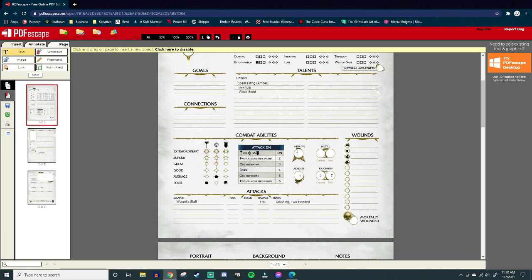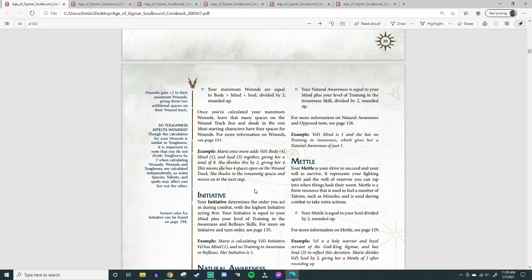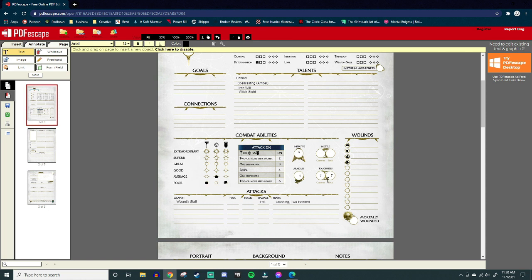Natural Awareness represents your inherent perception of the world. It's equal to your Mind plus your level of training in Awareness, divided by 2, rounded up. For us: Mind 4 plus 1 in Awareness equals 5, divided by 2 is 2.5, rounded up to 3. So Natural Awareness is 3. It's up there on the sheet in a bit of an odd place, but that's where it goes.